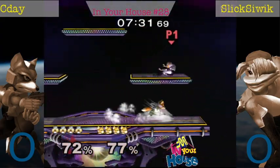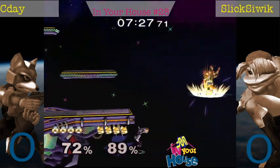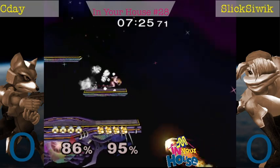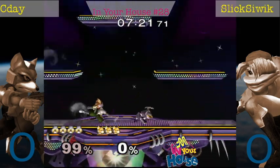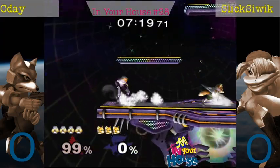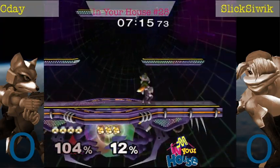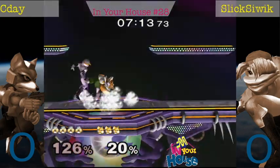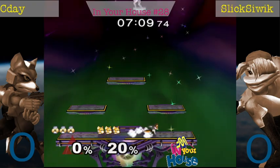Weird jabs on both of them. Let's see how Slickshwick's edgeguards are. That was... C'day gets Battlefield. That was pretty lucky from Slickshwick there — if that wouldn't have burned him and C'day wouldn't have died from Battlefield, that would have been a really bad situation for him. C'day cleans up the stock immediately after that, though.